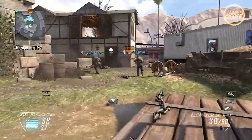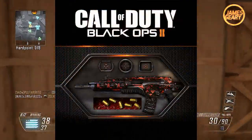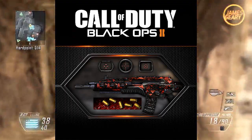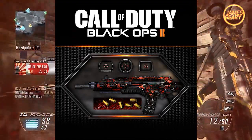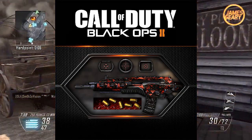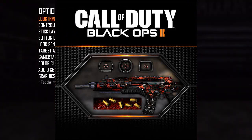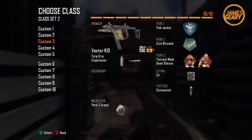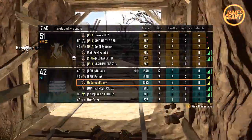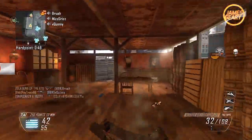Next up, we have the Black Ops 2 Rogue Pack, supposedly inspired by a post-apocalyptic industrial wasteland. It comes with a distressed weapon skin, three reticles, and a new calling card. It looks kind of like a spotted camo — almost like that red tiger camo. The calling card has bullet shells on it. I'm not totally sure what the distressed look is going for, but it's interesting.